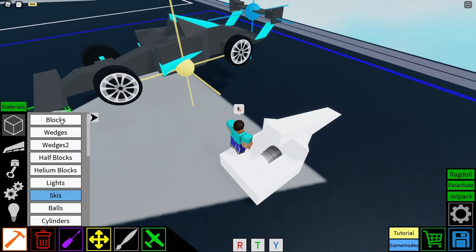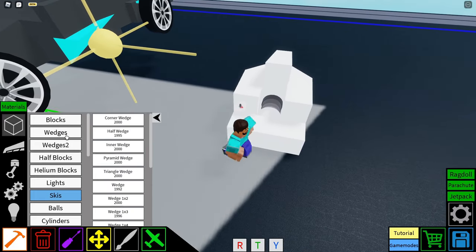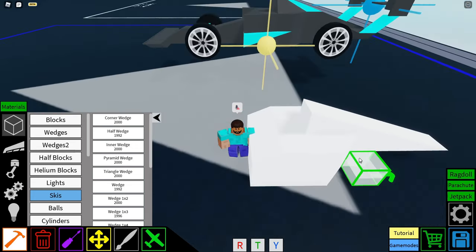Moving on, we have blocks in here — two on this side, two on the left side, and then half wedges found in the wedges section along the front. So three half wedges like so.